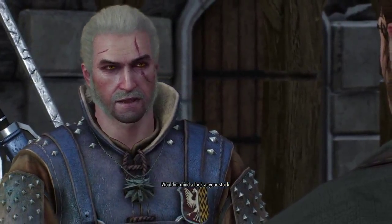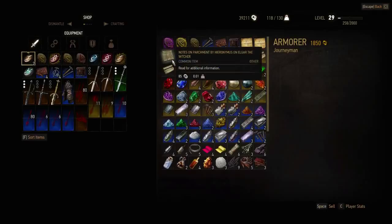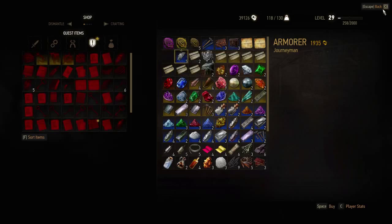Select 'What do you have in stock?' and you will see — here you can see there are the notes, the parchment of Hieronymus Elgar the Witcher. That's the letter, or map, that you need to start the Wolf School Witcher gear. Just buy it.